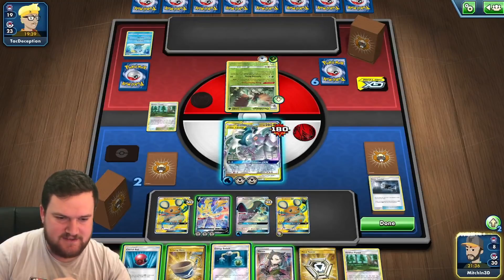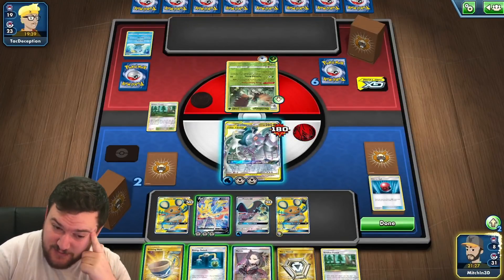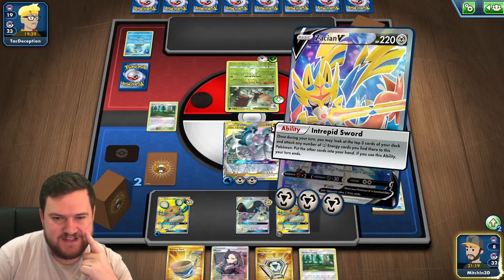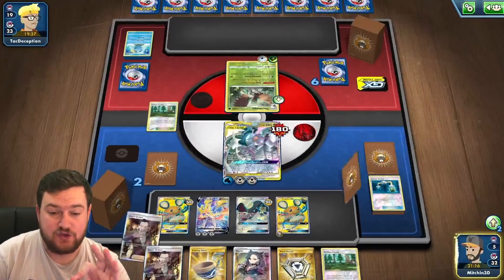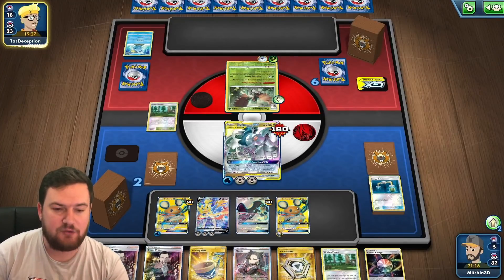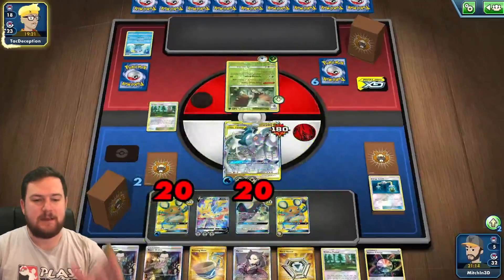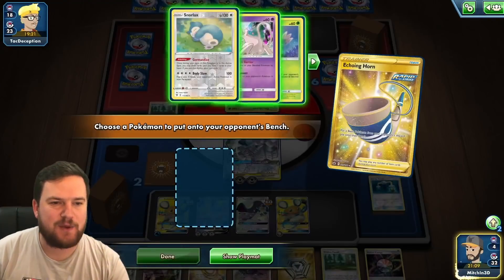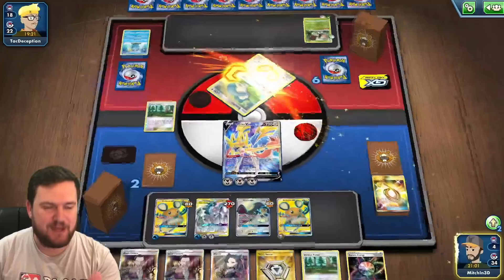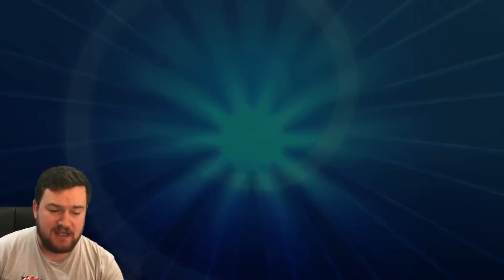We throw our Zacian forward and Brave Blade for the knockout. Even decks like Decidueye that are supposed to win against ADP cannot beat them if you get everything right.